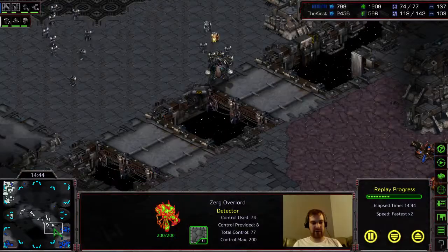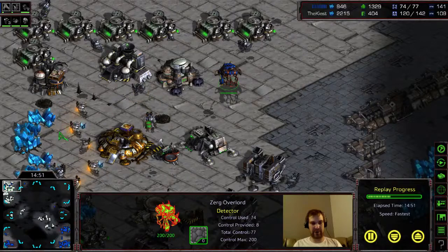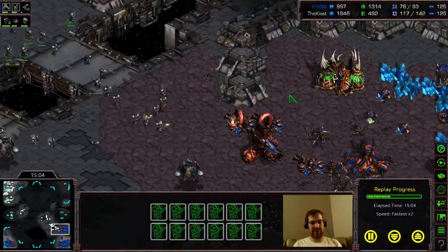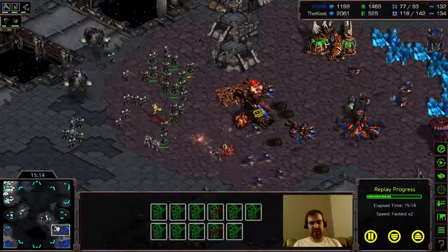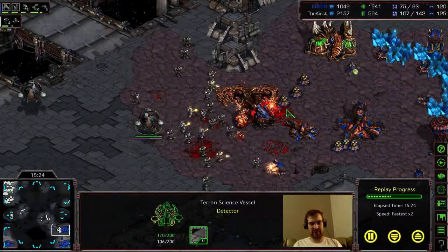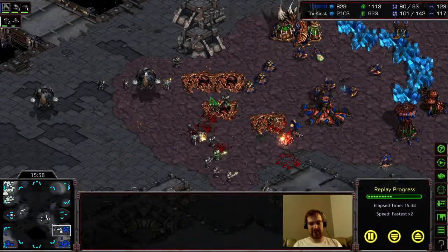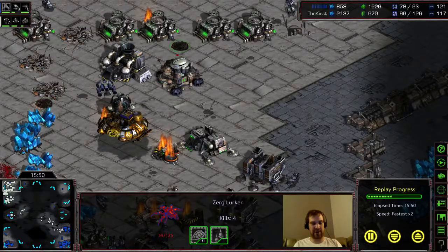It kind of happens right when I decide to pull the trigger, so I'm concentrating on pushing here while a drop is going on and ripping my base apart. He's got a drop up here with two Lurkers. I'm kind of trying to spread these a little better — I think I've been okay — but I'm more focused on trying to kill these guys because they are kind of wrecking everything.